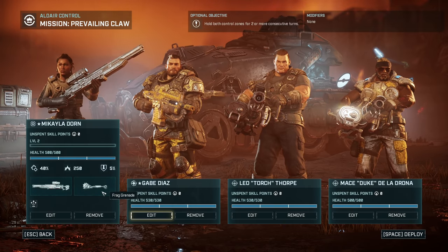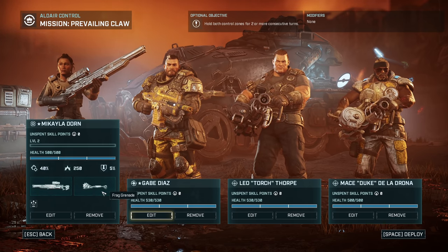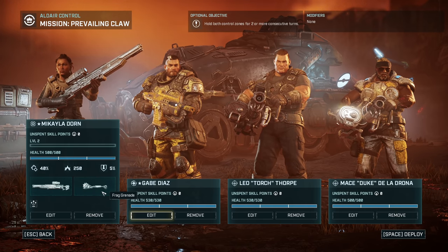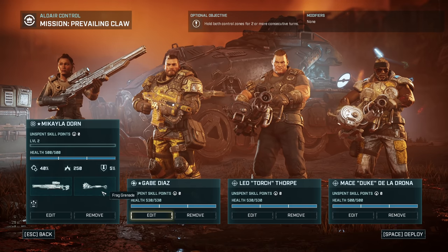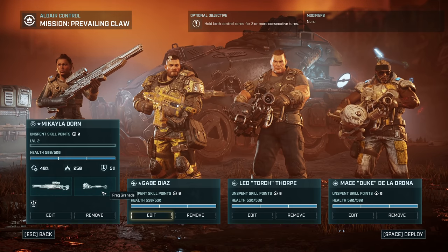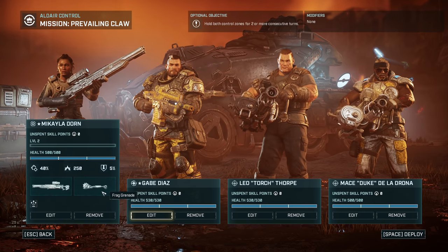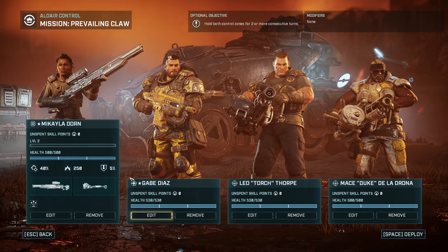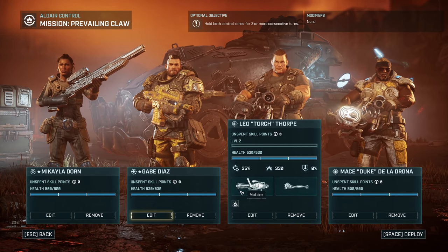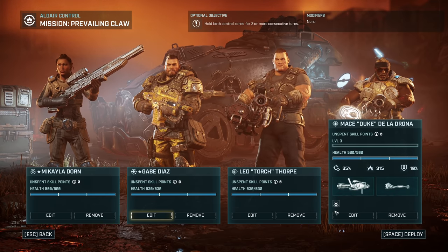Welcome back to Gears Tactics. We're going out on this first side mission. Something popped up during the last episode saying that each unit can only go on one side mission per chapter, and once you complete the required number of side missions the campaign will move forward. We're going to take out this group — Michaela our brand new sniper, Gabe as our hero healer, and we're going to bring out both of our heavies just to see how this goes. It says we're holding control zones.